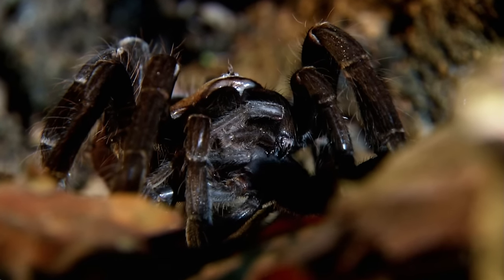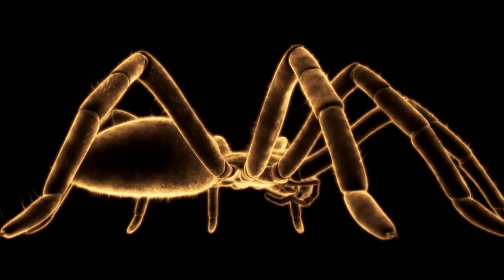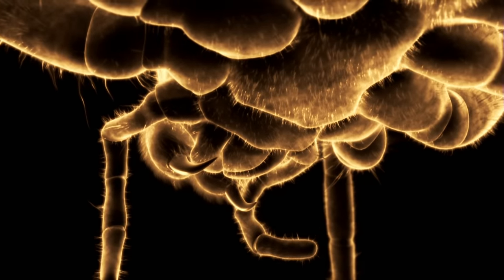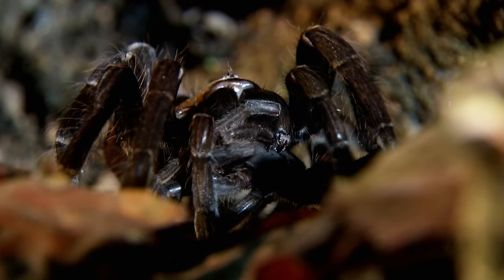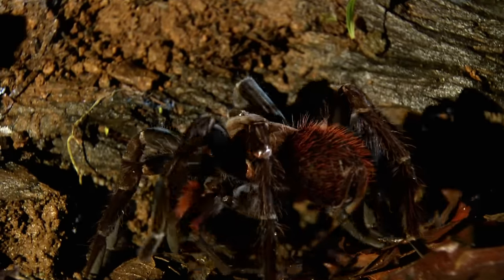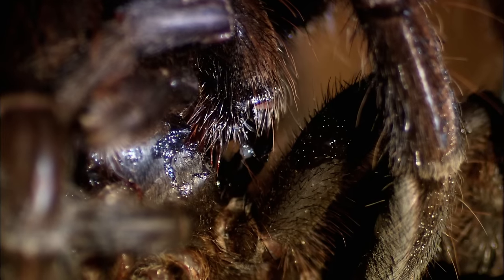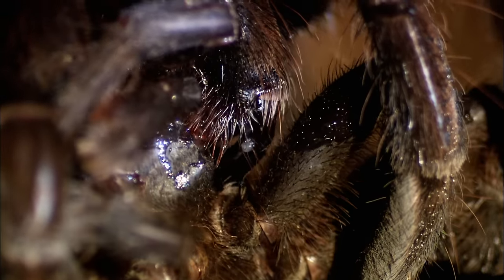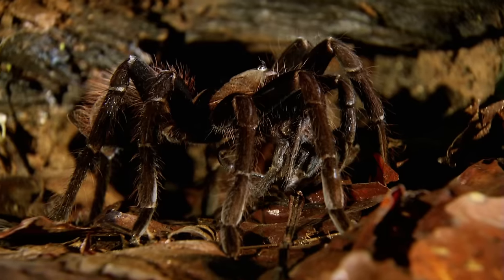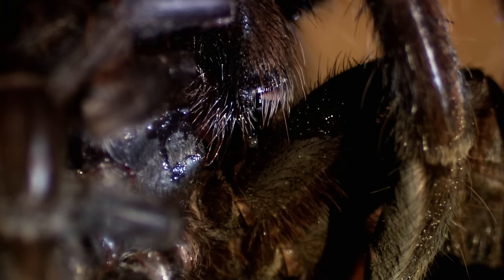Her huge fangs, like daggers, pierce his head. The fangs are truly scary — up to a third of an inch long in the females, and quite wide. Because these are ancient spiders, they're more like ice picks than pinchers. What the tarantulas do is drive the fangs down with incredible force, which opens up massive wounds in the prey's body. Now her juices start flowing. Digestive enzymes break down her would-be lover. His flesh dissolves. What the male had hoped would be dinner for two is now soup for one.